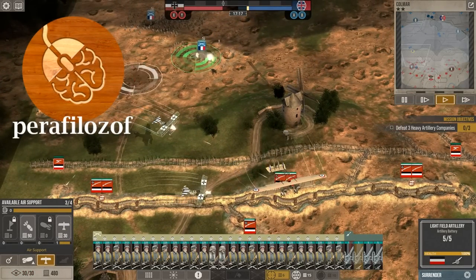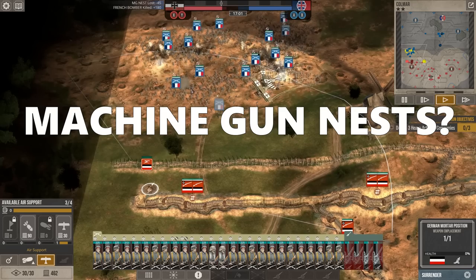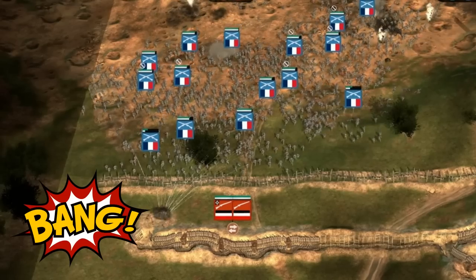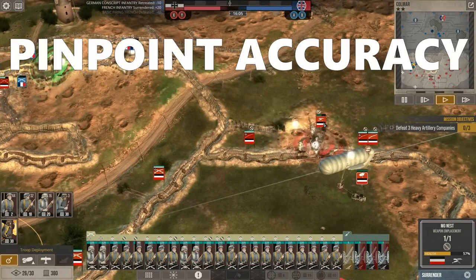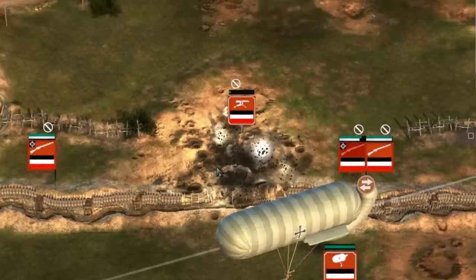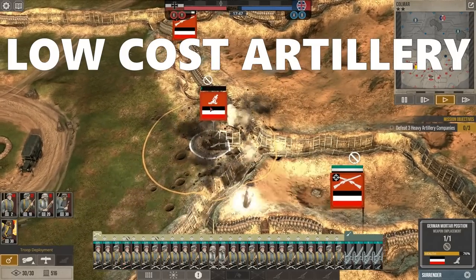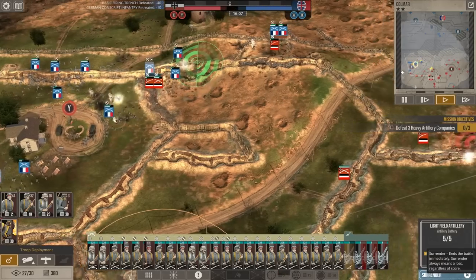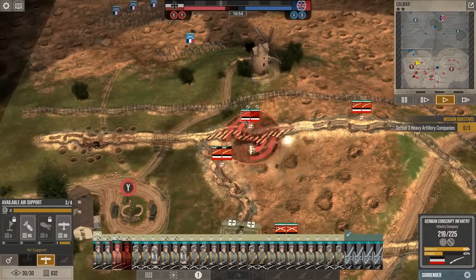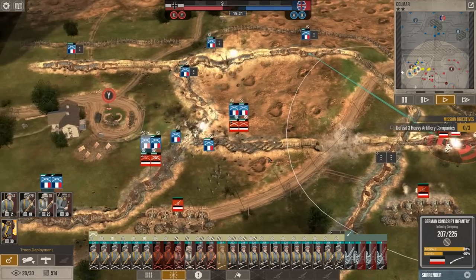You might think that defense in trench warfare during World War 1 in the Great War Western Front is all about machine gun nests and mowing down enemy infantry as they try to advance, but the reality is very different. Due to the pinpoint accuracy of enemy artillery, the attacker can easily demolish all your stationary defenses like those machine gun nests along with any mortar emplacements you might have. So when defending in this game you actually have to take a much different approach to defenses than what you might have thought going into this World War 1 style strategy gameplay.